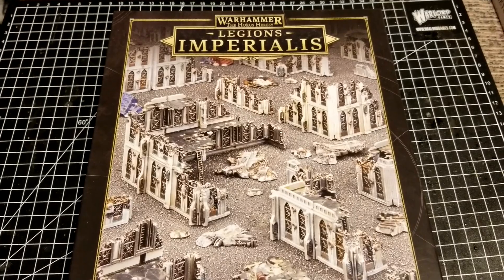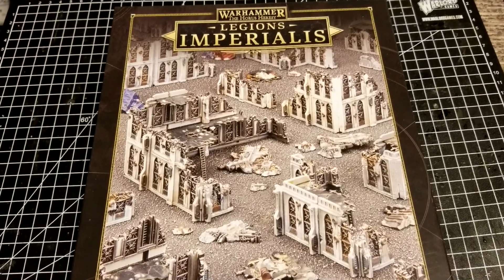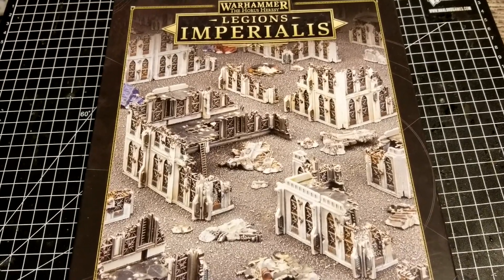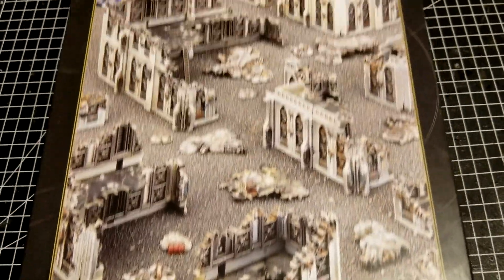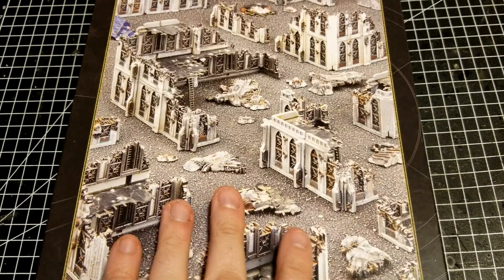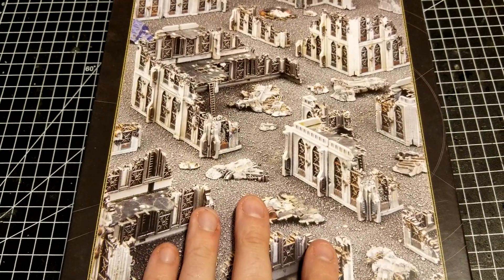Welcome back to the channel — more Legions Imperialis. Today we're going to take a look at one of the two main terrain kits officially from GW for the game. Obviously there are many third-party manufacturers and we'll talk about that once we get this opened up. This is the Civitas Imperialis Ruins — it's the smaller of the two available. The other one to look out for is the big boy box, the Administratum Sector, which has a super hefty price tag.